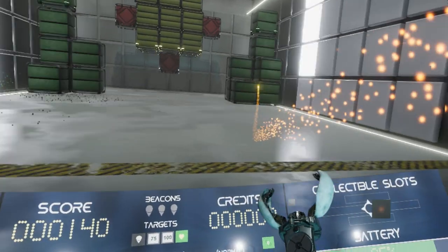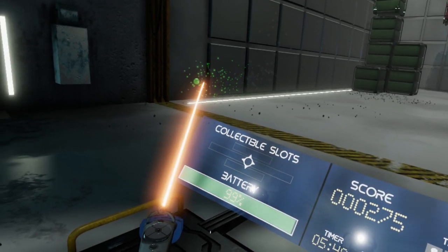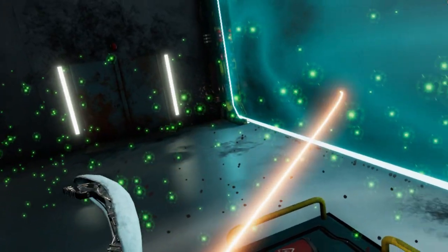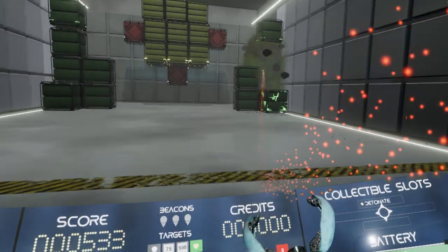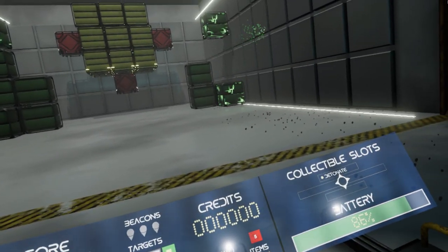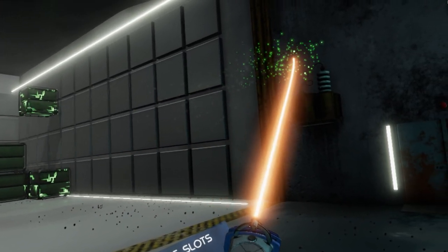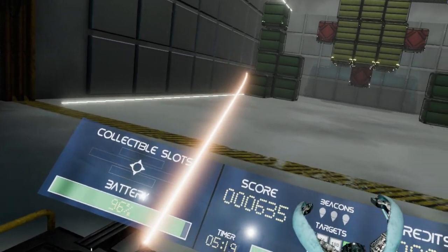As you can see, you charge up a ball and then you throw it. The throwing mechanic does feel a little bit like a wiffle ball. There are upgrades and perks you can select — I did have a skill point I could use, so I could change up the gameplay. Perks include things like being able to throw the ball harder or having a faster recharge rate.